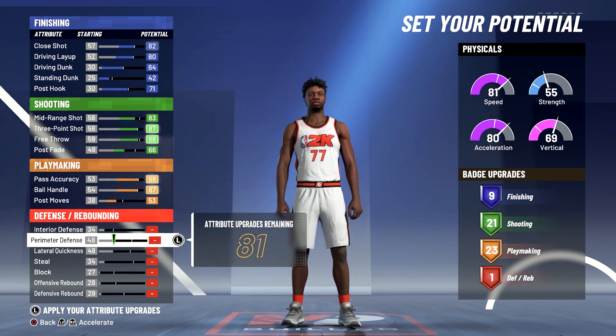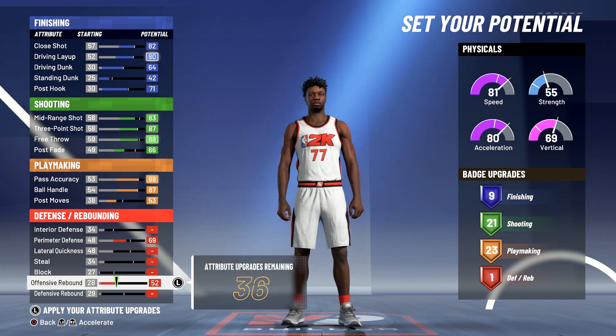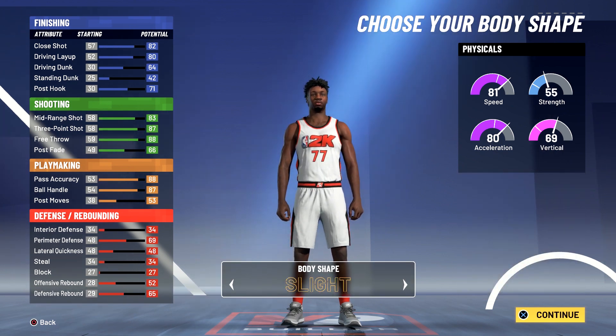Lastly, for defense and rebounding, you're going to bring your perimeter defense up to a 69, max out your offensive rebounding, and max out your defensive rebounding. Unfortunately you're not going to get any additional defense and rebounding badges, but nine finishing, 21 shooting, 23 playmaking, and one defense and rebounding badge gives you a total of 54 badges.